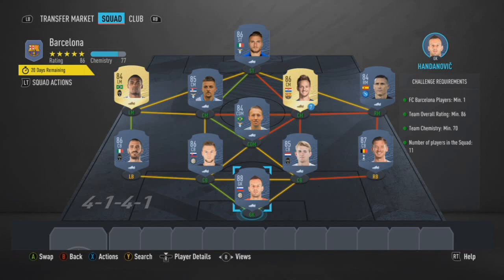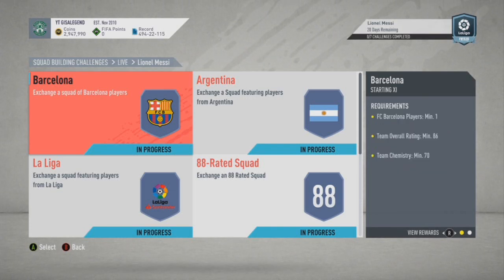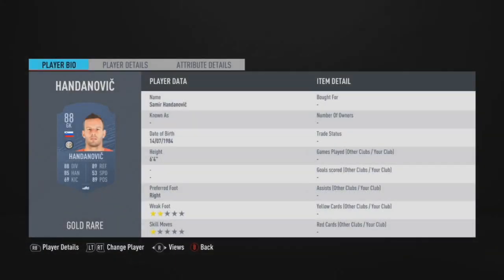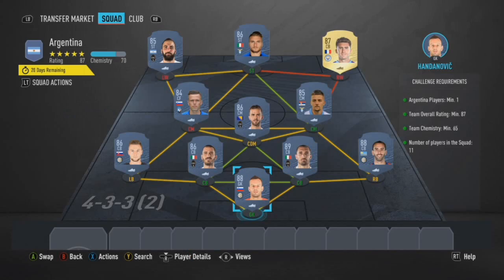For the Barcelona route we went with Rakitic as our Barcelona player, but you could easily go like a Vidal or Arthur for example and compensate elsewhere with an 86. Each route you can do alternatives. For the start when you get to the very high squad it gets a bit tricky. For Barcelona we went Handanovic, De Jong, De Ligt, Skriniar, Bonucci, Douglas Costa, Malinovic, Savic, Lucas, Rakitic, Callejon and Immobile. There's flexibility — you could easily go like Ilicic or Dzeko and it gets you a 30k pack.